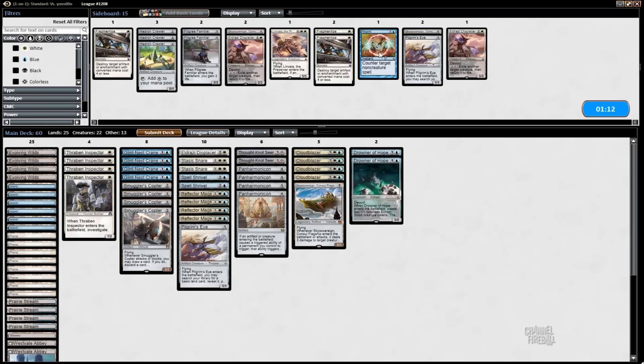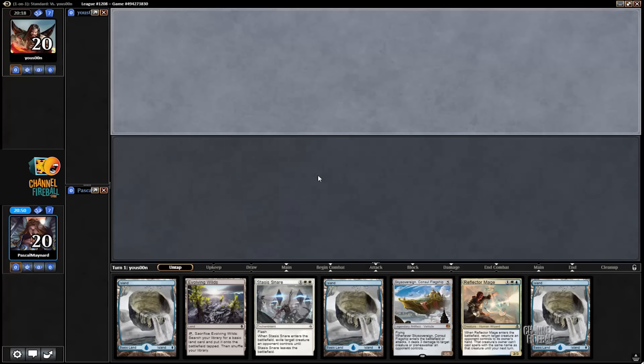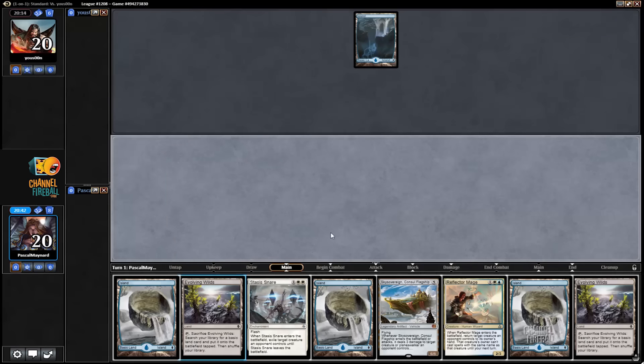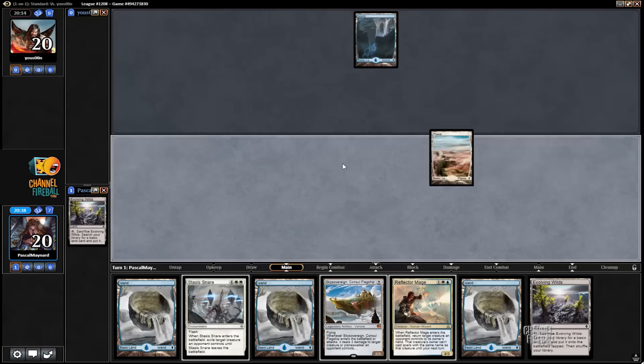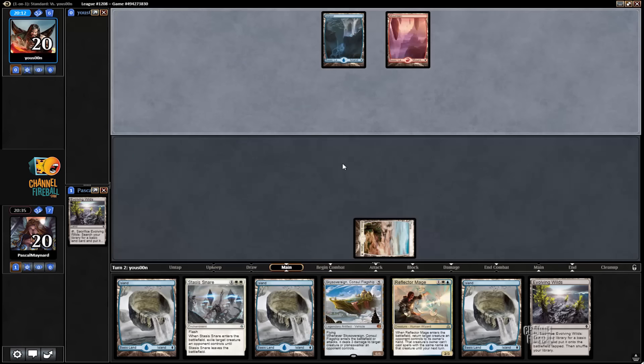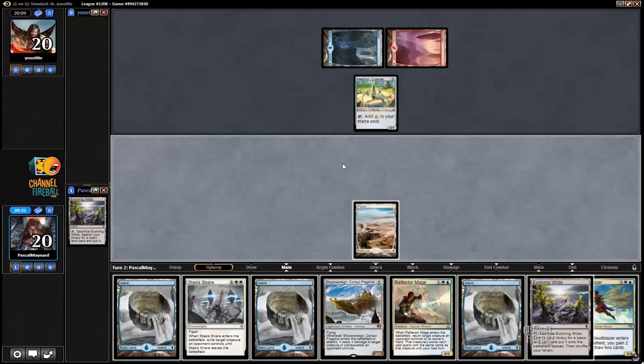Is that okay? Negate is the other card I would want. We'll keep it that way for now. This hand is a little bit awkward because we don't have double white and so many Islands, but I think it's still a keep. The matchup doesn't seem like it's gonna be extremely fast or anything, and I have a Reflector Mage. I'll get him planes right away and save some time. I don't think I'm giving him a lot of information — he already knows we're playing a blue-white deck. Hedron Crawler. Okay.